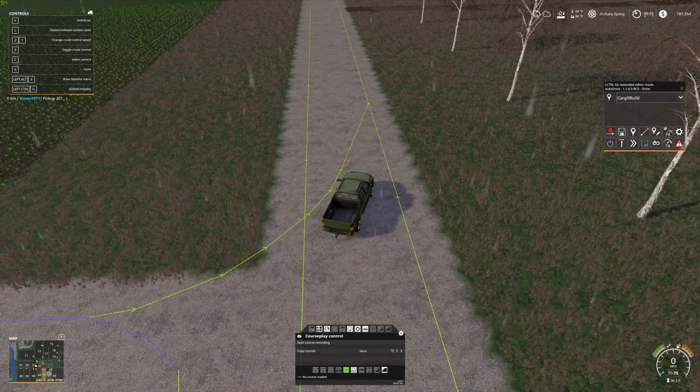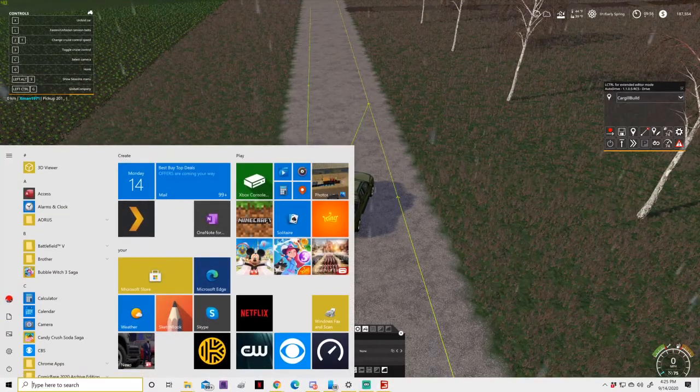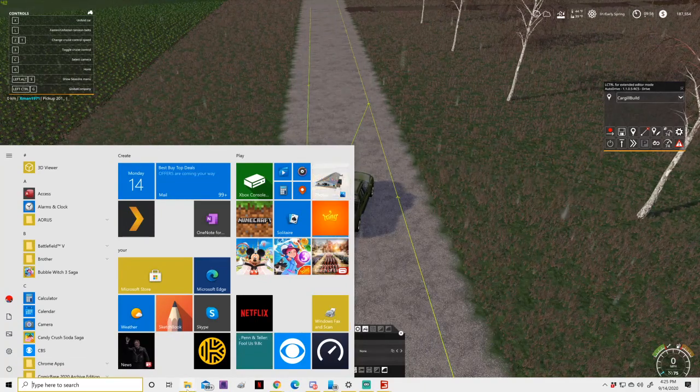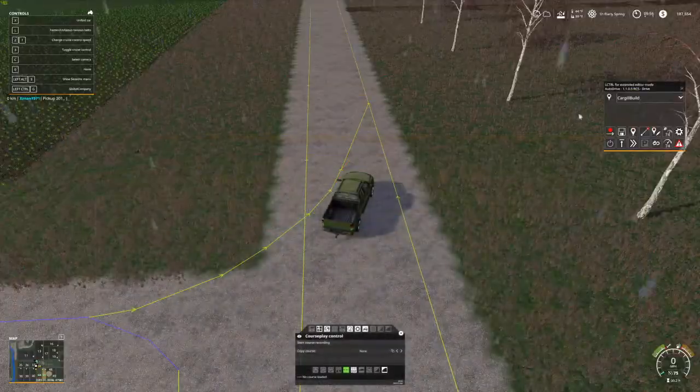If you're having a problem with the file location — the file location is right here. What you need to do is make sure that in your game save folder you have to replace this AutoDrive config file with the one off the website. If you have the right one in there, you'll see it's 1.9 megabytes. That's what the config file is after you download it and put it in your game save. But first you have to save your game with AutoDrive installed or enabled, and then download and put in your game save — that's how it'll work.